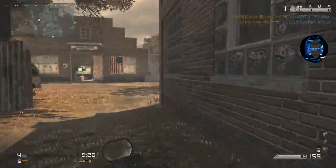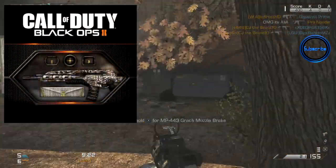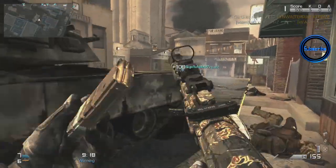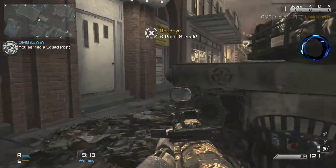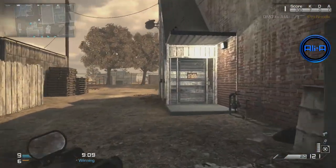Within Black Ops 2 we saw lots of these smaller pieces of DLC that could be purchased, which included a camo DLC, an array of reticules, and essentially a smaller pack of customisable options that you could buy in-game, just as literally a visual change to your weaponry, to your reticules, etc.